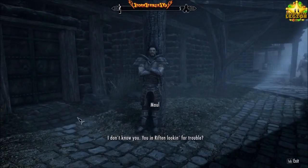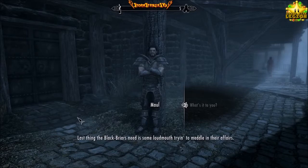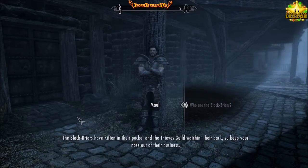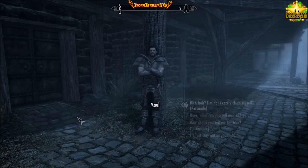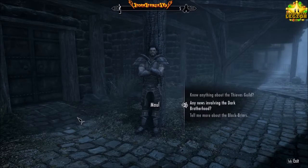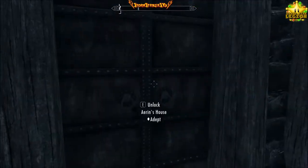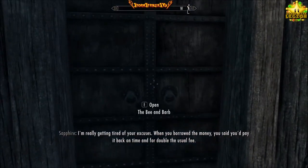In Riften: 'I don't know you. You're looking for trouble?' 'What's it to you?' 'The Blackbriars have Riften in their pocket, and the Thieves' Guild watching their back, so keep your nose out of their business. I'm Maul — I watch the streets for them. If you need dirt on anything, I'm your guy, but it'll cost you.' 'I'm not exactly clean myself.' There it is — Bee and the Bard.